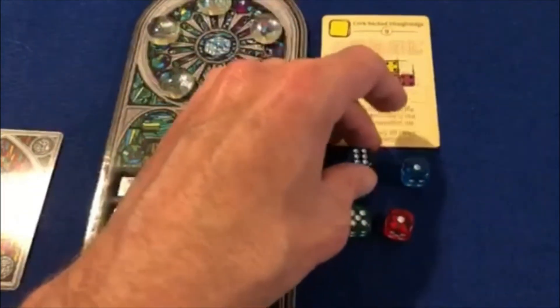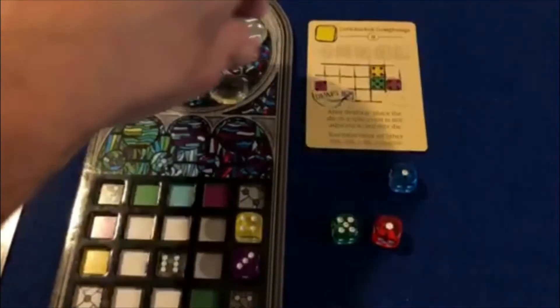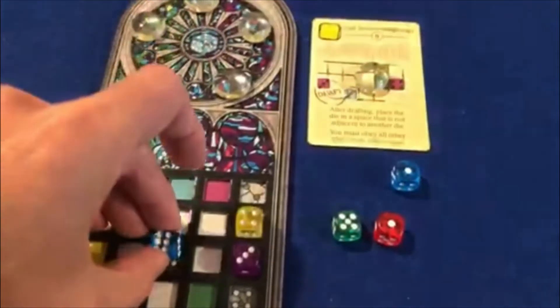Either just before or after placing a die, a player may use one of the three available tools. The first player to use each tool pays one progress token. All subsequent uses by any player of that tool cost two tokens.